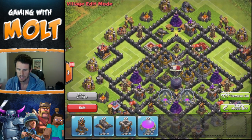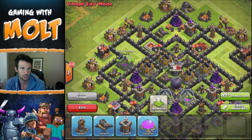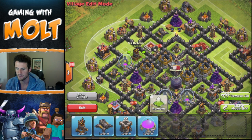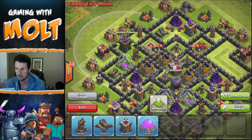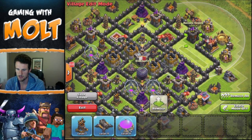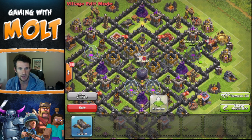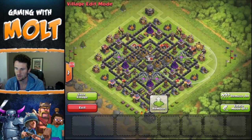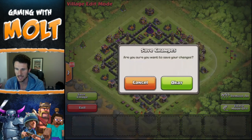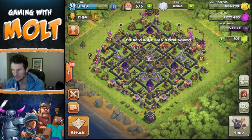Let's keep on working our way around. We're going to bring in a cannon right here, another elixir storage, another air defense, and then an archer tower. Then we're gonna bring in another archer tower, an air defense right here, an elixir storage, and a cannon all the way over here — and we're gonna go ahead and save this village.